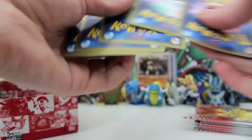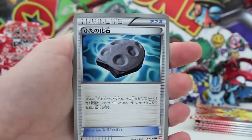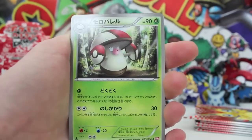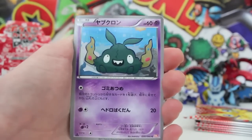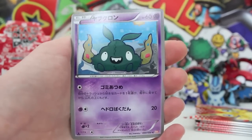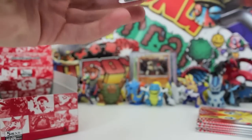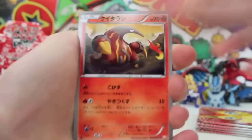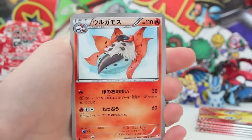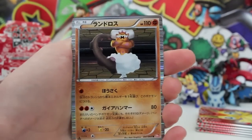This is an amazing booster box - holo after holo after holo. This can't get any better. I'm stoked to see what the ultra rare is going to be - I've got a feeling there's going to be some sick full art. We'll get our first bad pull - that is a common card. No complaints though - we've had a great run so far. Two from the back - we've got a Heatmor there, a Timimore jumping out of the water, a Jellicent, and then a Landorus holo!